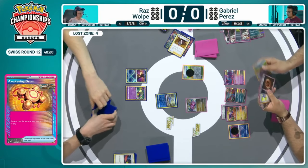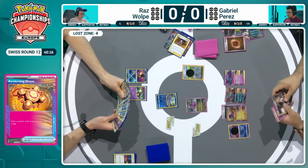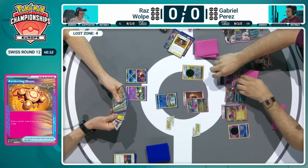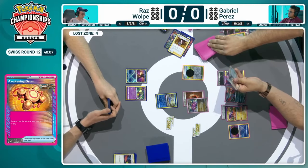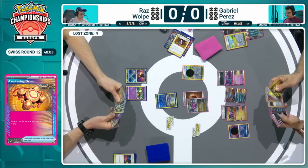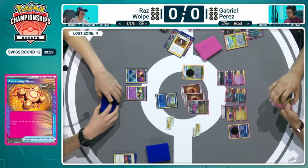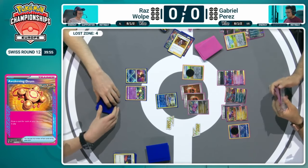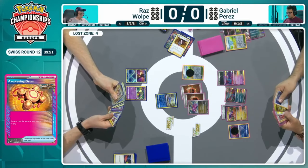Vinny wasn't playing Dark Patch at all, just relying on Professor Sada's Vitality. By having it, it could reduce your consistency early on, as it's not a card you necessarily want to see in those first turns — it's more of a mid-game stabilizer. But it looks like Gabriel is trying to attack with that active, setting it up, maybe even just getting enough energy on it to retreat. There's the double fighting energy attached, ready to do the Burning Turbulence, but it will knock itself out with that Pokémon doing 90 damage to itself after using that attack.